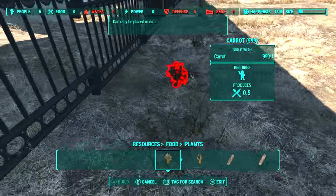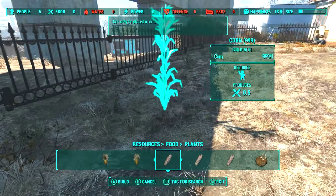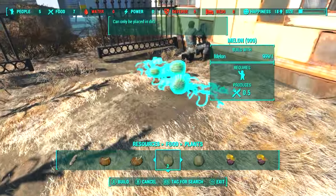I went and placed three rows of plants. One row has carrots, another corn, and the third one melons. Carrots are for the Asian, corn for the white lady, and the melons for the black man.